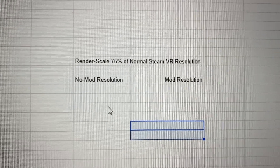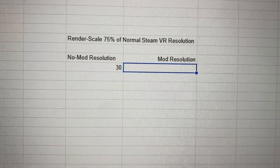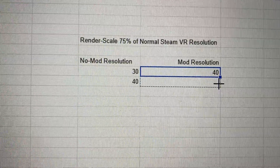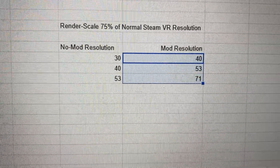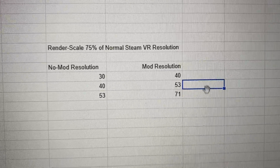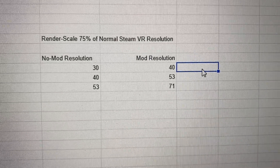I usually play Dirt Rally at 30% SteamVR resolution, so the equivalent performance with the mod should be at 40% SteamVR — 75% render scale. So let's see the performance results and the picture quality difference between all these settings.